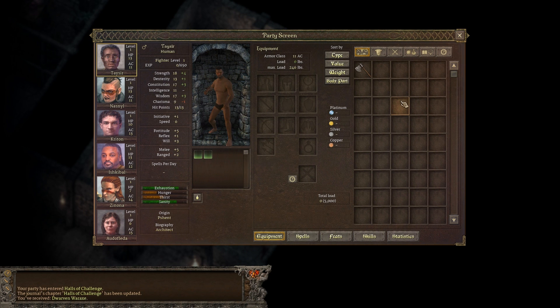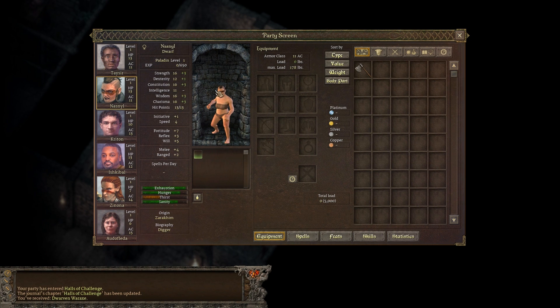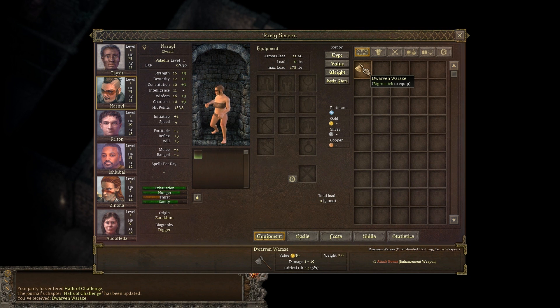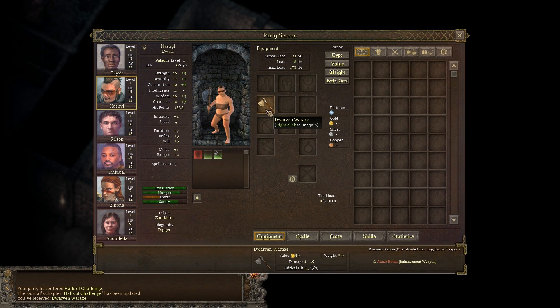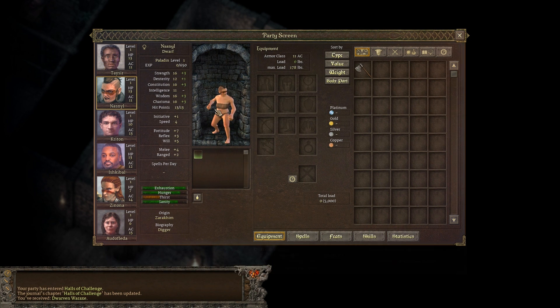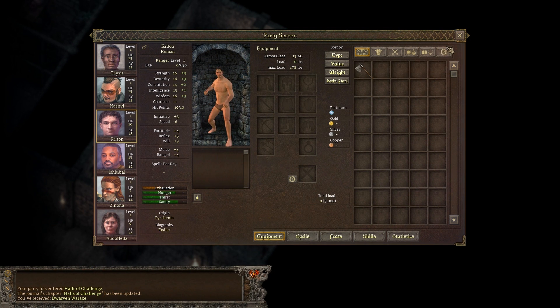And then we have our party screen. Looks like we can see our party. A dwarven war axe - a one-handed slashing, but it's an exotic weapon. That means only the dwarf can equip it without penalty. I guess that's not actually the case - I think I was thinking of a different rule set. But yeah, it looks like shared inventory.